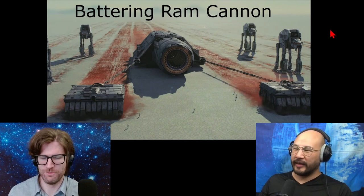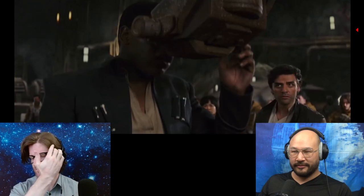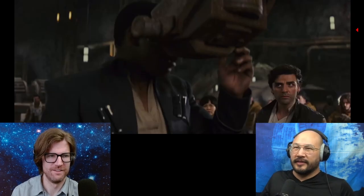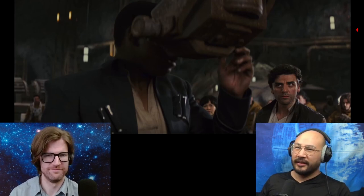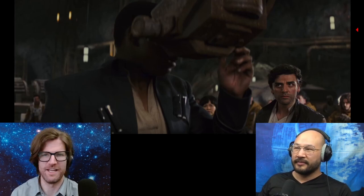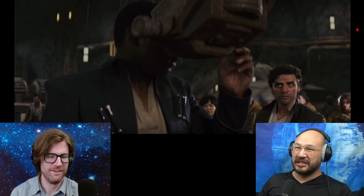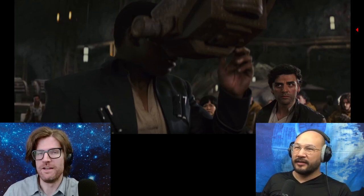This thing is super weird, I don't understand why it was like this. What is it? A battering ram cannon — miniaturize that Star tech, it'll crack that door open like an egg. A battering ram cannon? So it's a battering ram and a cannon. Why do those two things need to be together? It's a cannon that acts as a battering ram — but then that's just a cannon.